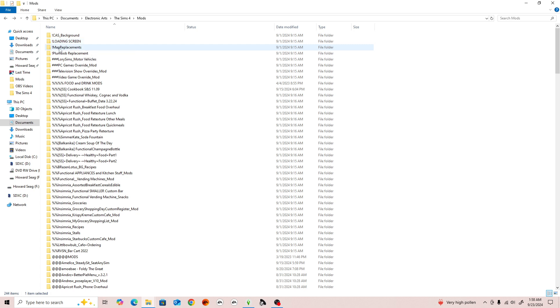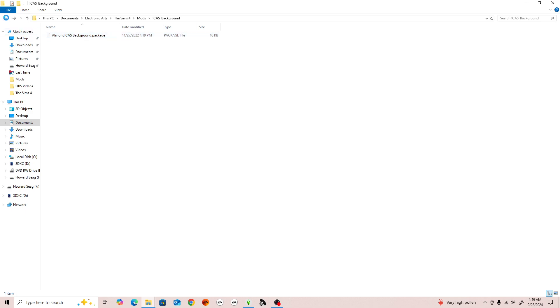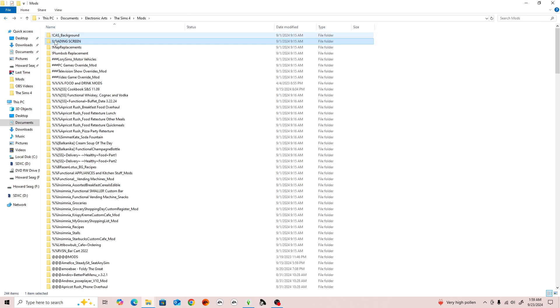At the very top, it made sense to add the CAS background, the loading screen, map replacements, and the Plumbot replacement, because these are the major things I have in every save, every game. In order for these to remain at the top, I put an exclamation point so that they stay at the top.